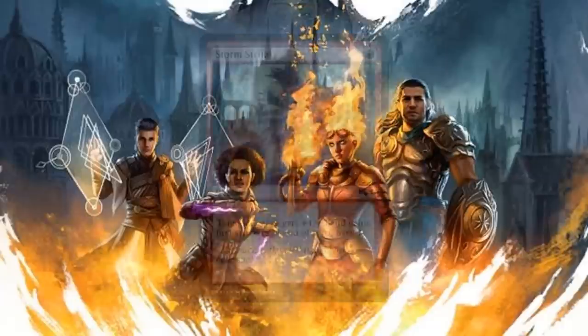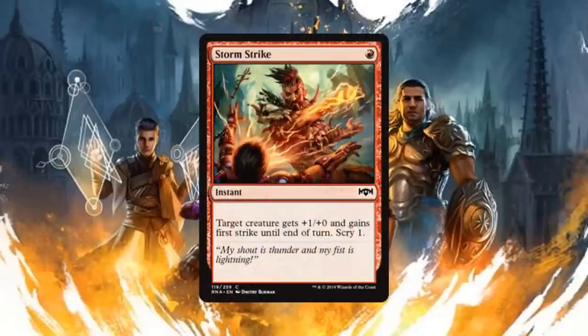Next we have Storm Strike, an instant for one red mana that gives target creature +1/+0 and first strike until end of turn and lets you scry one. Giving a creature +1/+0 and first strike is going to be huge — if you're playing red, chances are your creatures already have power greater than their toughness, so making it even more powerful with first strike is awesome. The fact that you also get to scry makes this card really good especially at common level. I'm probably going to play at least two or three of these if I'm playing red.